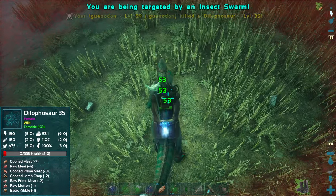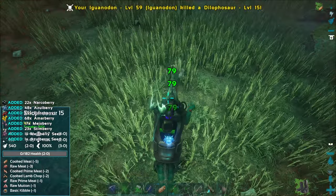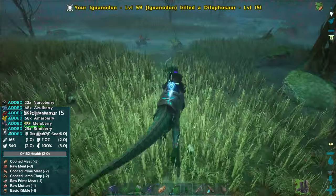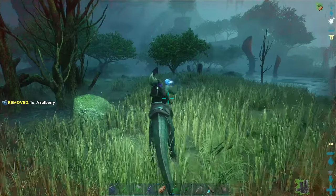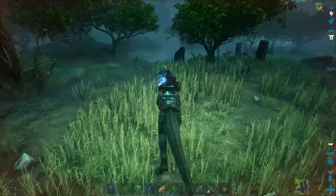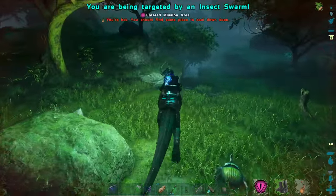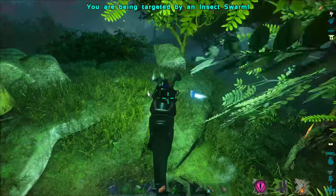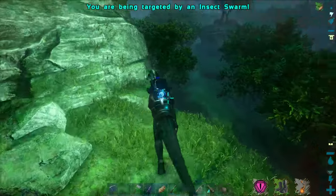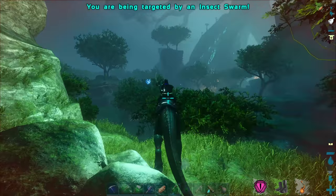The Dilophosaurus over here will be able to kill and maybe get a level up. Not quite — yeah there you go. That's still a little ways away until we get a level up, but... Yeah, I was thinking about that Mastercraft Gacha saddle — if we don't tame a Gacha or anything like that, we can always throw it inside the upgrade station. I don't know if you guys are new or whatever, but we can salvage items in the upgrade station as well, which is really good.